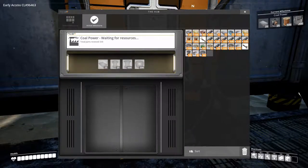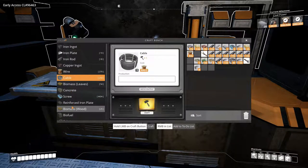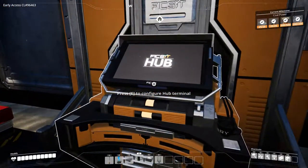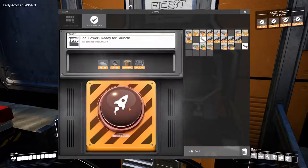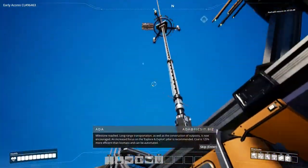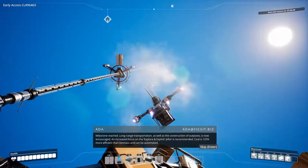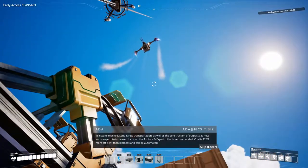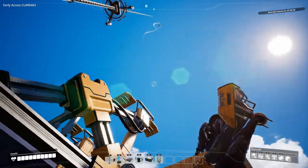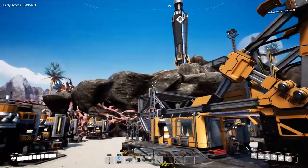I need to make reinforced plates again — I didn't expect that. 25 of these, plus the copper cables. I need to make 25 and I'll be right back. After some gathering and small crafting we finally got it. Go — launch! Long-range transportation as well as the construction of outposts is now encouraged, and an increased focus on the explore-and-exploit pillar is recommended. Coal is 125% more efficient than biomass and can be automated. No coal on this planet?!